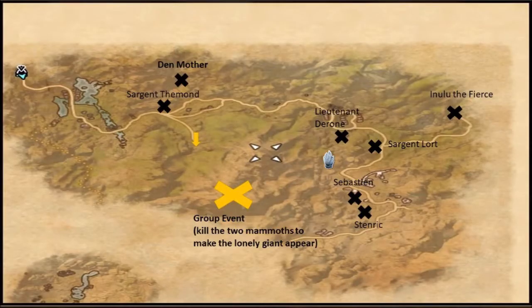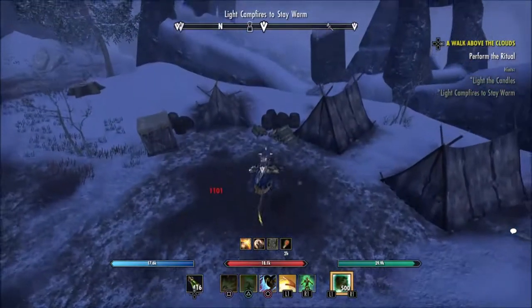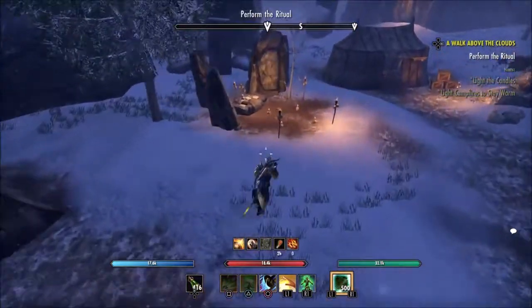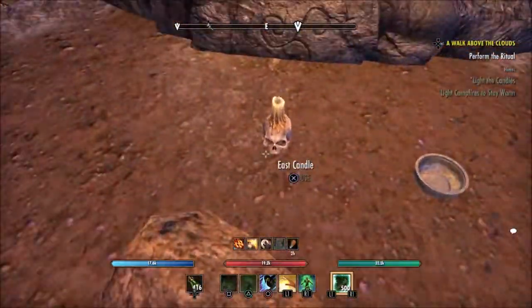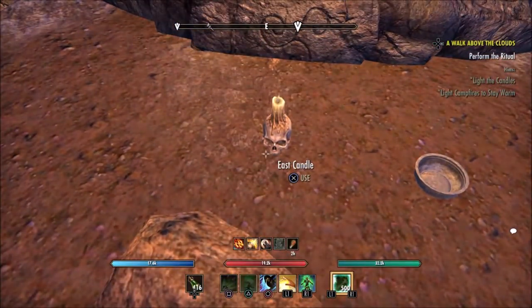This is of course the Lion's Den. You see there in the middle, there's a big yellow X there for the group event, with an arrow pointing to the door to get you in there. You go in there, you kill the two mammoths, and that will spawn the giant. And that will get you your group event achievement. And then there's also the Lion's Den Vanquisher for killing half the bosses, and your Lion's Den Conqueror for killing all of the bosses.